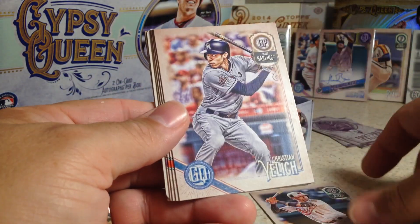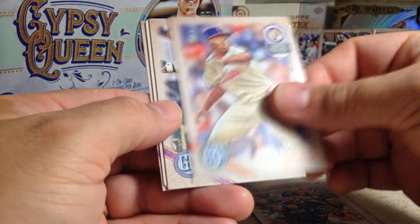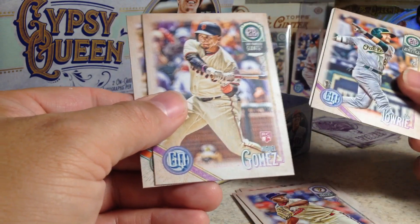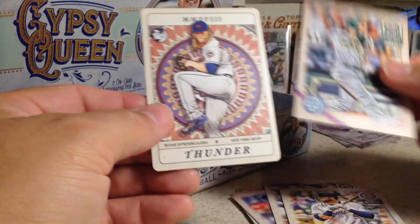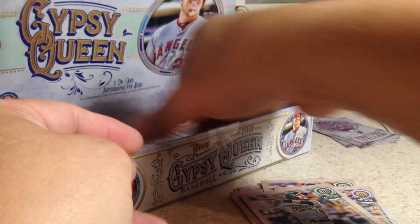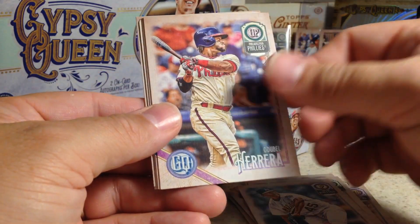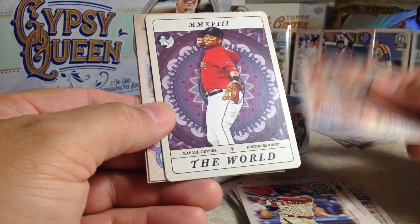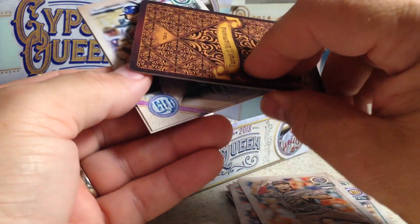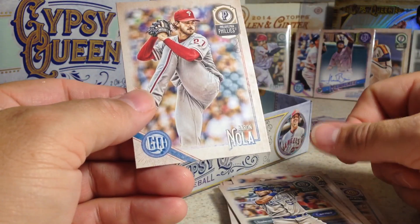Tim Beckham, Christian Yelich, Josh Donaldson, Hector Neris, Jed Lowrie, Miguel Gomez rookie, Jonathan Villar, and that is Noah Syndergaard Thunder card. Next pack: Miguel Sano, Jose Ramirez, Odubel Herrera, Starling Marte, and there's Rafael Devers right there. Melky Cabrera, Aaron Nola.